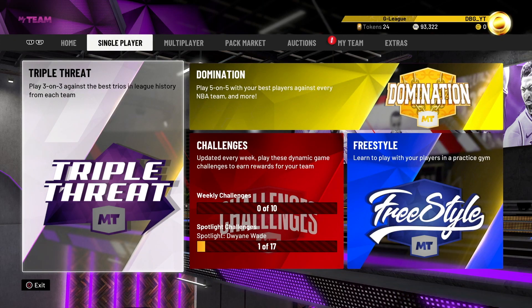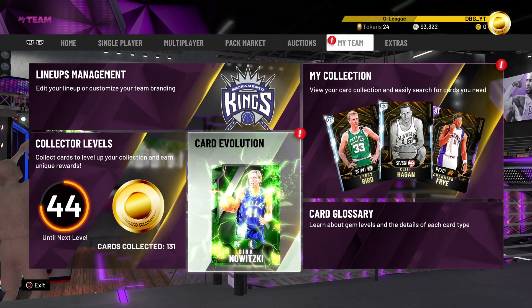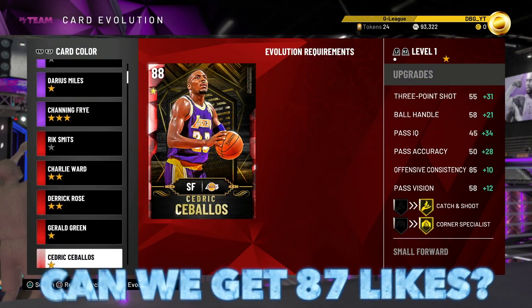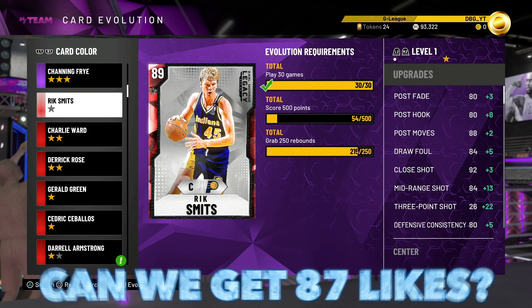What is going on guys, DBG here, and in this video we are going to be doing episode number 13 of the No Money Spent Squad. And it's about time, but we are finally ready to upgrade this card. We finally have him upgraded. We've upgraded Daryl Armstrong. But also, there's another card we're looking to upgrade, and it's Rick Smith.